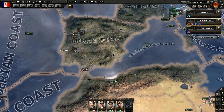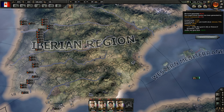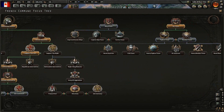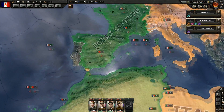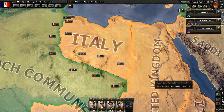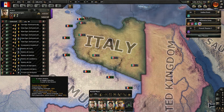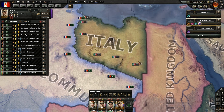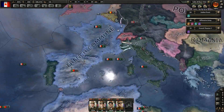We now have a hundred percent world tension. That basically means that the diplomatic nations can just go wild and do whatever they want — they tend to do everything. They can just declare war on anyone and have at it. That's quite unfortunate, but it's basically the limiting factor at this point.